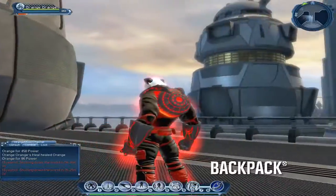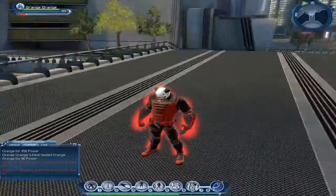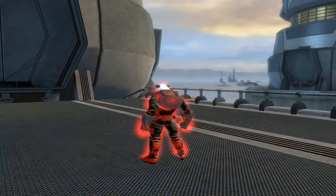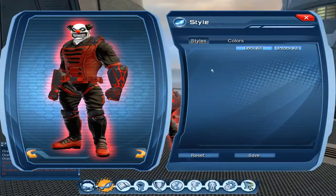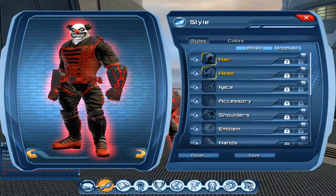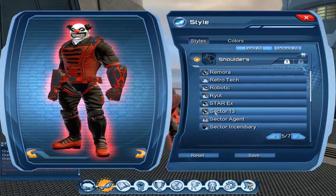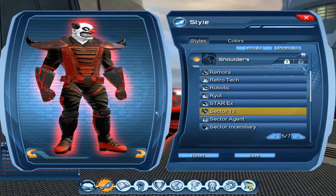We have the energy battery pack and the hands. This one you can get from the Owen Sansos alert. You can also get the shoulders from Sector 13 — you can get those from Owen Sansos too, I think.